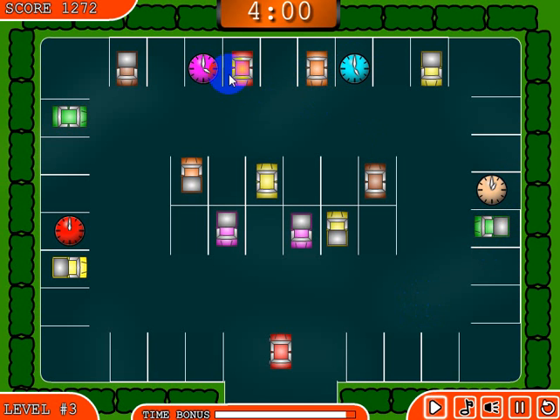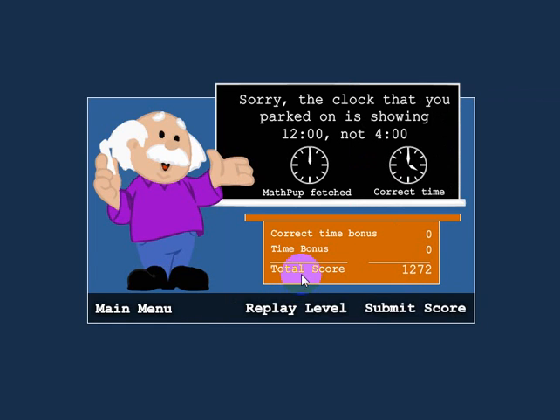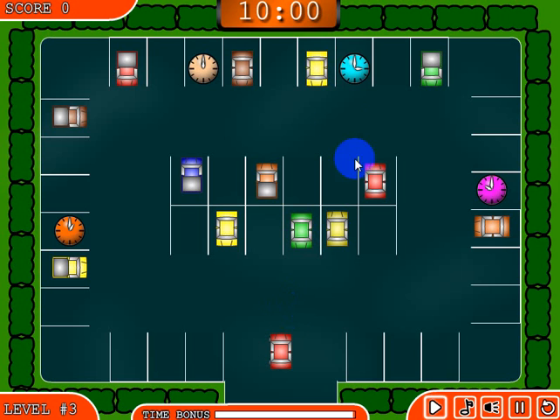Now there's four clocks on here and we're looking for one that's four o'clock. There's one with four, but let's go ahead and go to the wrong clock, and I'll show you what that looks like when you do that. Basically it's telling you that you parked on a clock that was showing 12 o'clock, and not four o'clock, which was the correct time. So at this point, I can replay the level and I'll get a different time to go for, and I'll drive to one of those clocks.